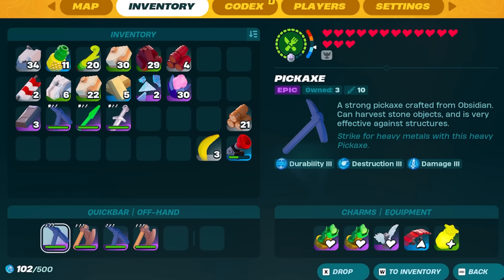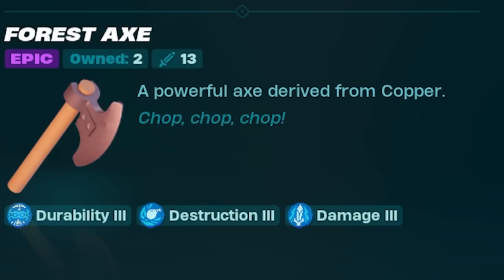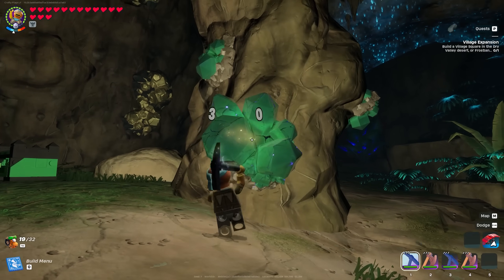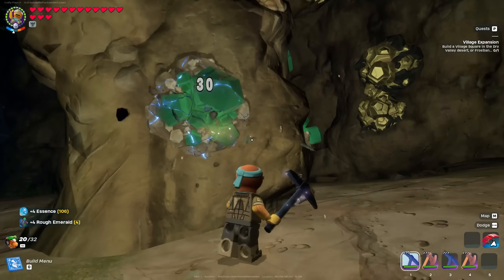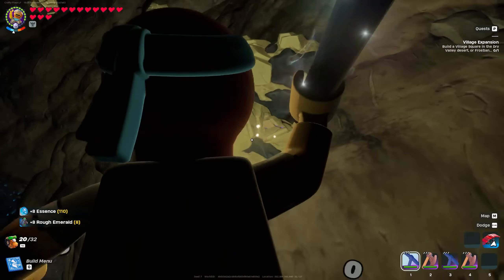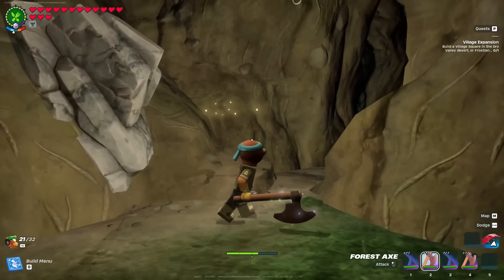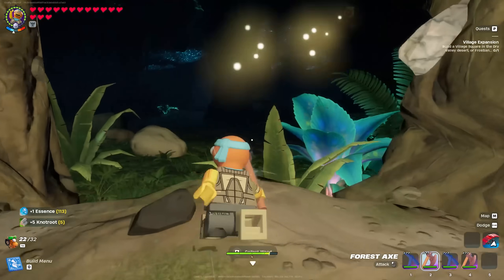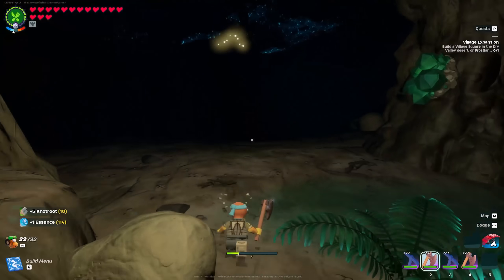Outside of weapons, I have different essence on my tools. One pickaxe and one axe will have damage, destruction, and durability. On the others I'll remove durability and add luck. The description of luck says it only gives extra loot when killing enemies, but that's just not true. With durability you can knock off every single resource node using the destruction rune, which can one-hit some items rather than two or three hits, and durability lets you do this much more — so luck may not be worth it if you're doing 999 damage with your axe.